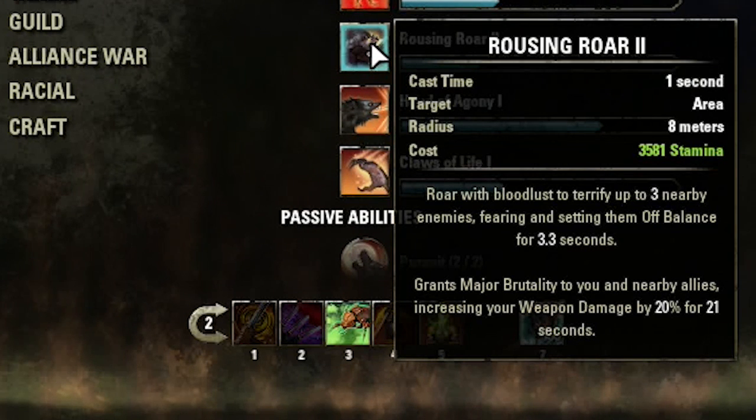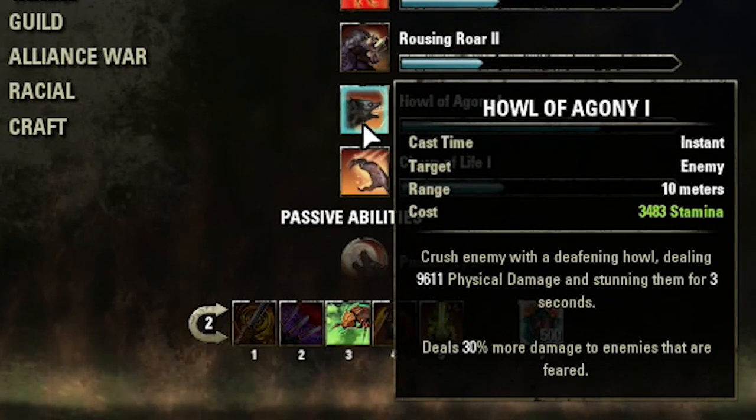I apologize — I get a little too excited when I'm looking at my werewolf. But let's finish up — we've got Howl of Agony. This one is your main single target attack and it does so much damage, it's ridiculous. And if they're feared by Rousing Roar, it does 30% more damage.